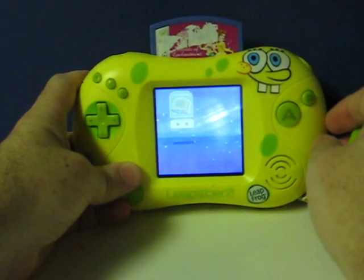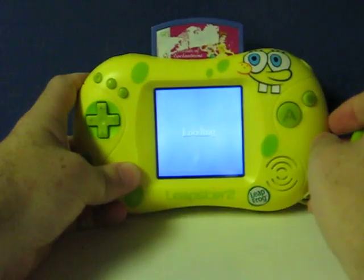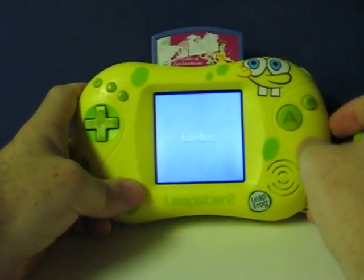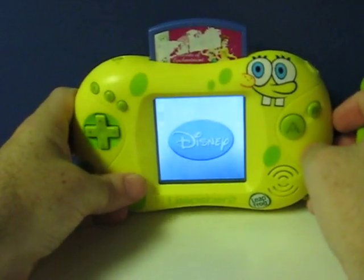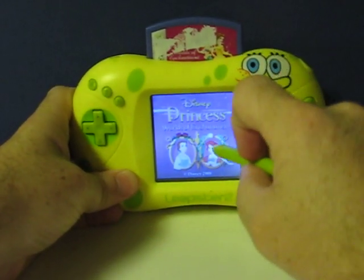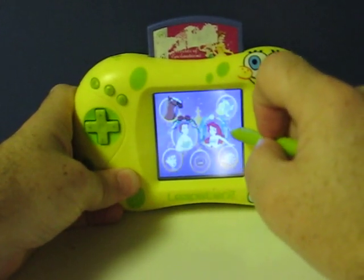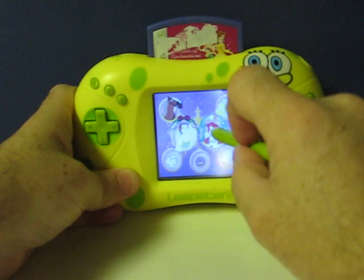Cartridge game. Disney Princess: Worlds of Enchantment. Use your pen to choose where you want to go.